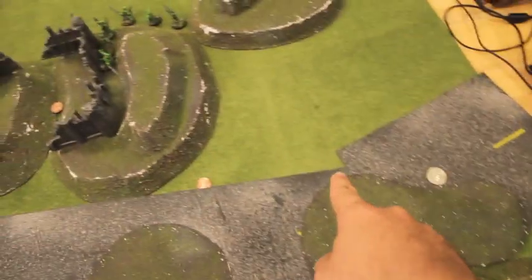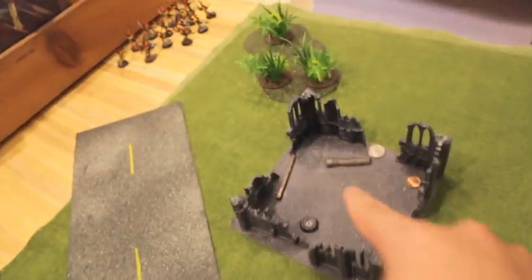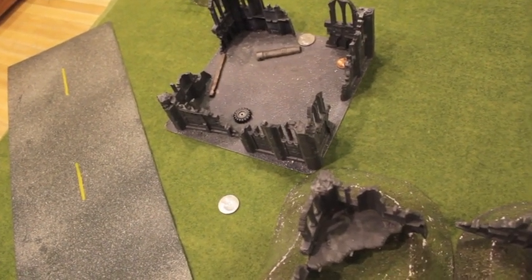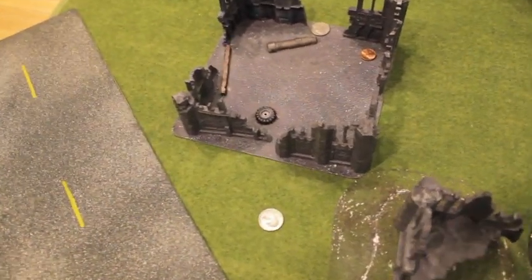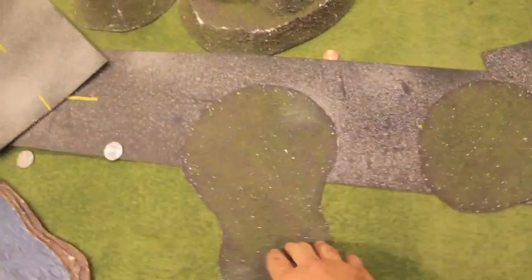We've got lightning rods which harness the lightning in the environment. You can shoot at the lightning rods, and all they do is attract lightning to them. So in case of a lightning storm, it'll just put it on that — it might randomly hit you like an orbital bombardment. But with the lightning rods around, it attracts the lightning so your guys are safe. The weather condition we rolled for was muddy terrain.